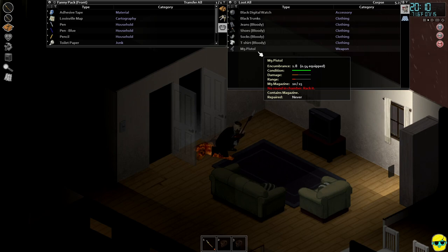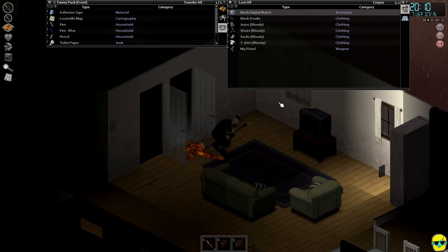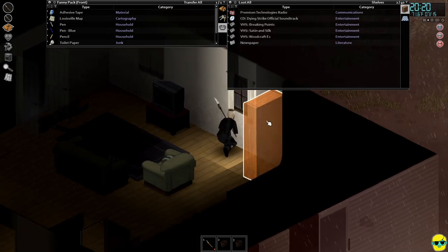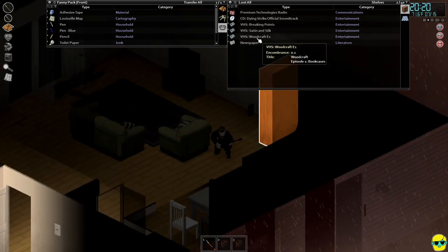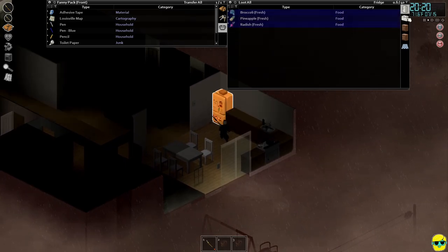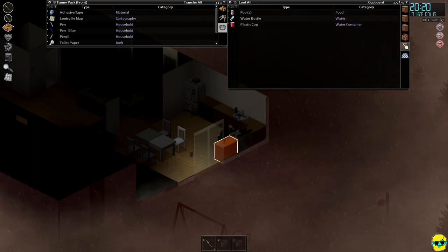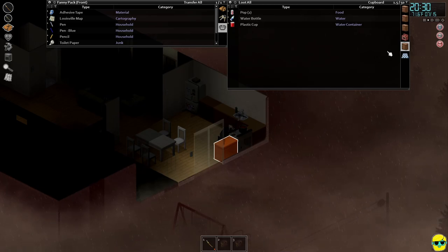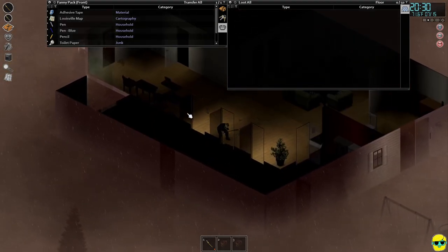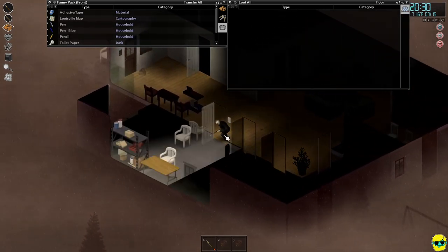This guy had a pistol with 10 out of 15 bullets, which is kind of cool, but we don't need a gun. They've got a TV. We're going to close the curtains to keep this place fortified. They have some VHS tapes — a VHS on woodcraft which we could probably watch to help raise our Carpentry skill. We got really lucky in this house — it had a bunch of good stuff. We even got a car. I can't complain.